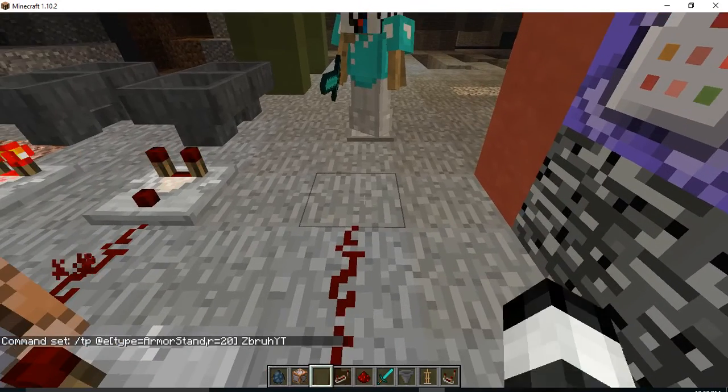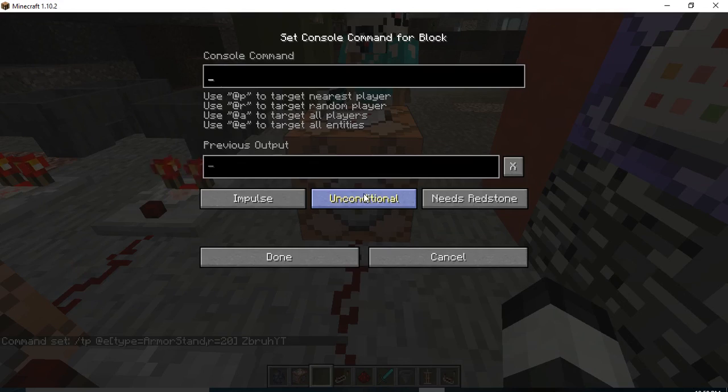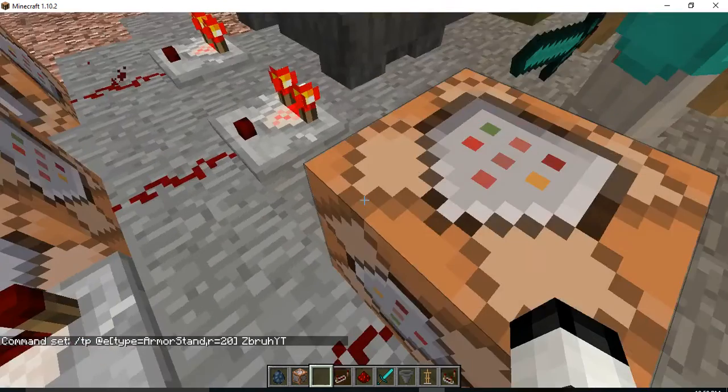Now you put redstone here, a command block, and put /tp @e type equals armor_stand, comma, r equals 20 — or whatever you want — and then a bracket. Press tab and your username will pop up in there.